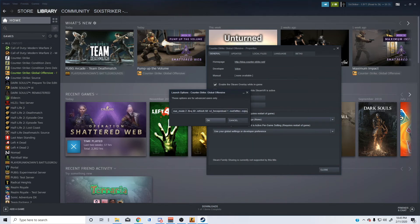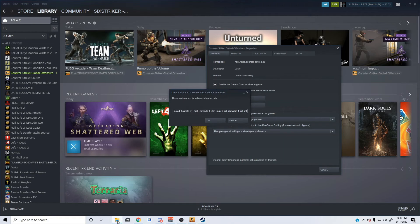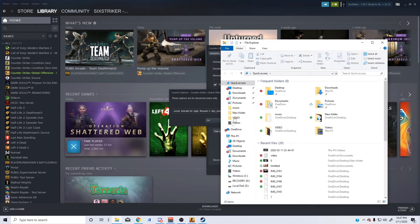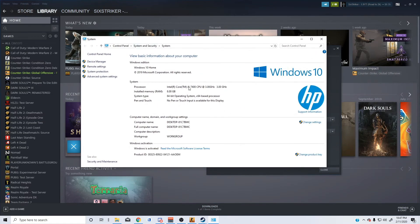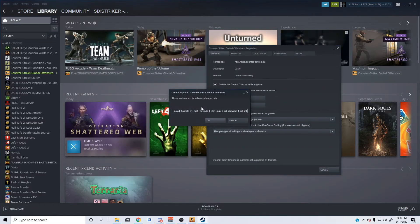Also set your refresh rate in the launch options — I have a 60Hz monitor so I put 60; if you have 144Hz put 144. You also want to set the threads setting. I have 4 threads on my computer. To find yours, open File Explorer, go to This PC, Properties, and look up your processor. For example, mine is an i5 — search how many threads it has and enter that value. After entering everything, hit OK and CSGO will always launch with these settings.